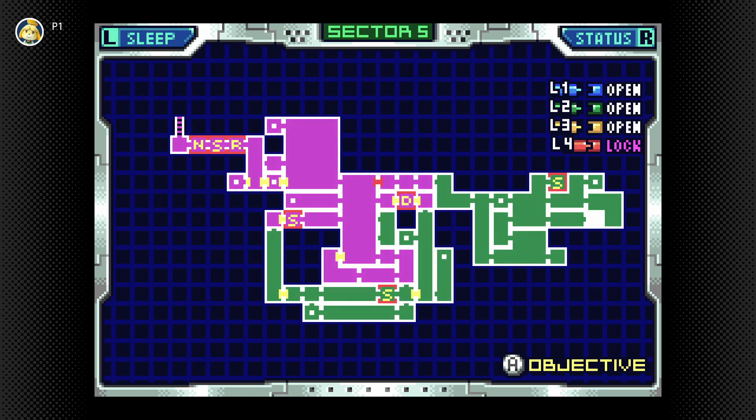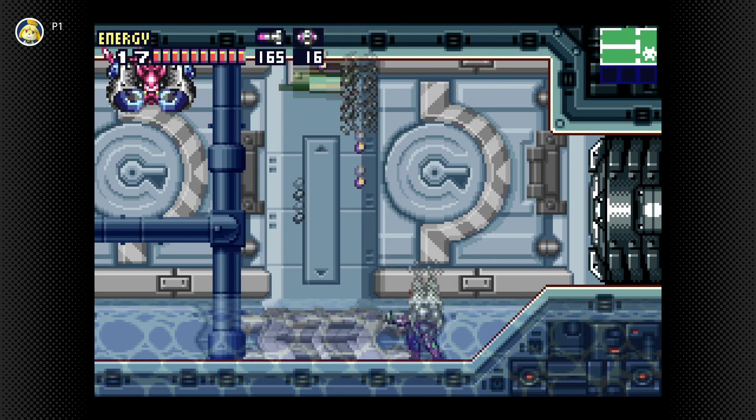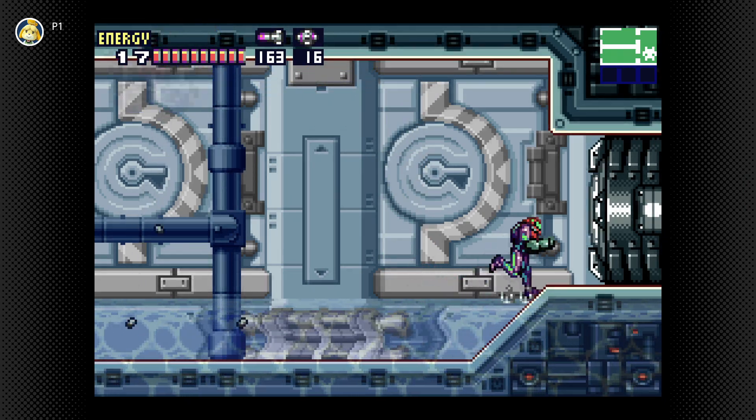I believe the point where I gotta start doing some cool easter egg thing is coming up, so that's something to keep in mind. It's apparently after I gained the ability to unlock the red doors, so I'm guessing I need to get to one more security room before that's a thing. So we do have to keep that in mind.